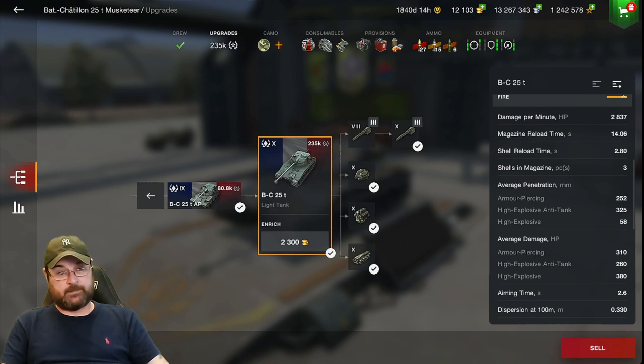There are 3 shells in the magazine. Armour piercing penetration is 252, HEAT is 325, and HE is only 58. Cast your mind back to tanks like the RU which has like 118 on its HE — this one does struggle to pen with its HE. Damage is 310 on its AP, 260 on its HEAT, and 380 on its HE — that's per shell. So 310 times three, if you land all three shots, that's 930 you can dish out in a clip if you land all those shots and get those max rolls.